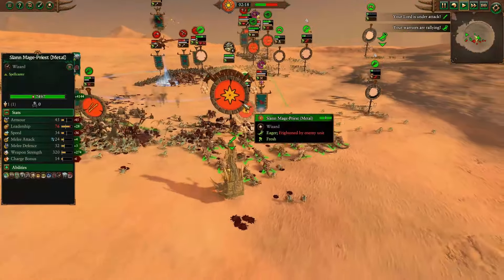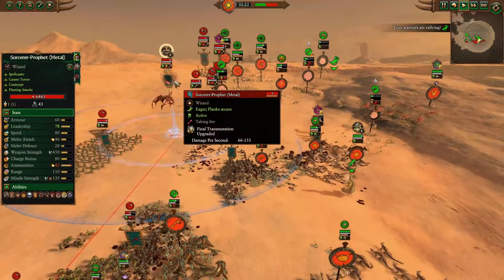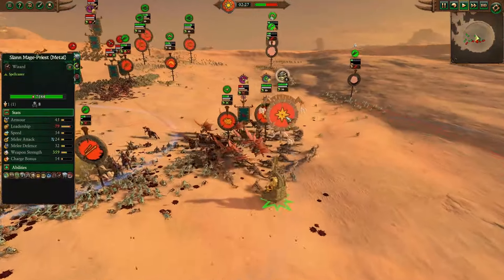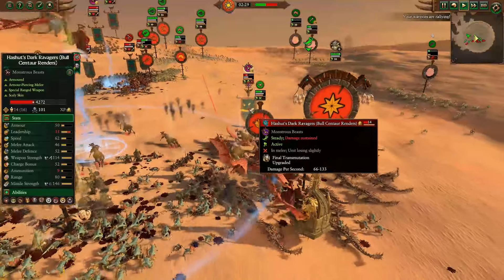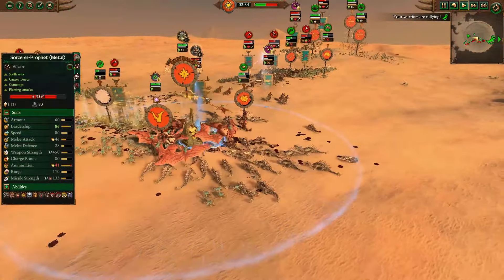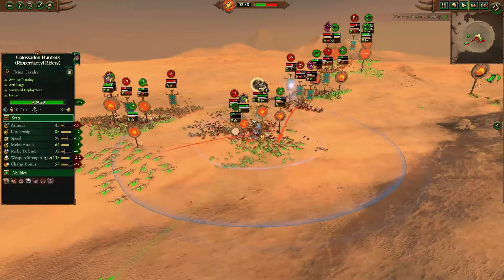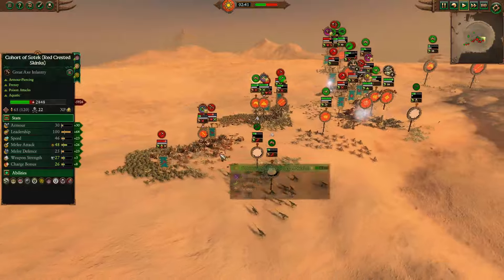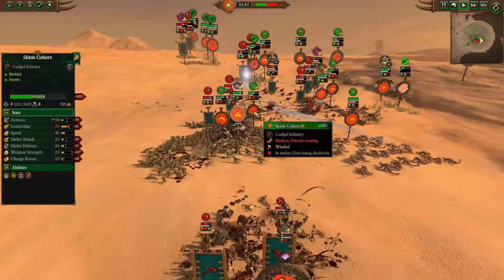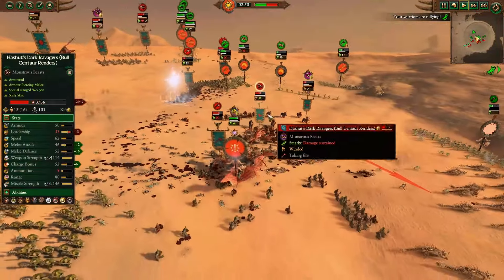Hash of Stark Ravagers did get onto the Razordon Hunting Packs. The Slann moves up to throw out a Final Transmutation onto the Sorcerer Prophet of Metal to start poking him down. His Blood Chalice heals him up from the Searing Doom the Slann cast previously. Hash of Stark Ravagers got a bit of damage onto the Razordons but are now retreating as the Colossal Hunters dove in. Shockingly, the Sorcerer Prophet of Metal also dives in, but surrounded by Colossal Hunters, he doesn't want that. Elsewhere, the Chaos Dwarf frontline is winning with those Bull Centaur Renders and Chaos Dwarf Warriors beating up on the Lizardmen Skinks.